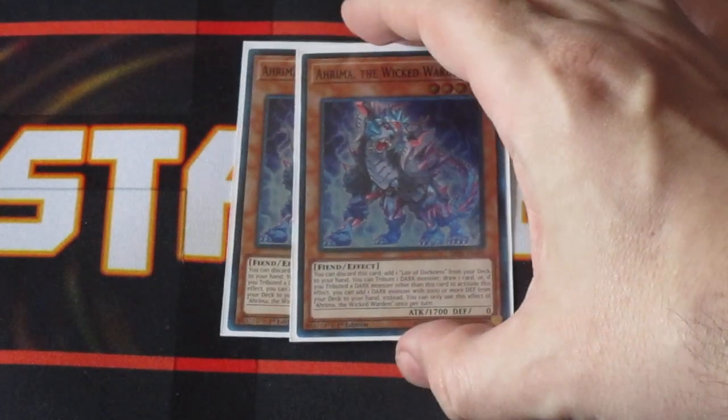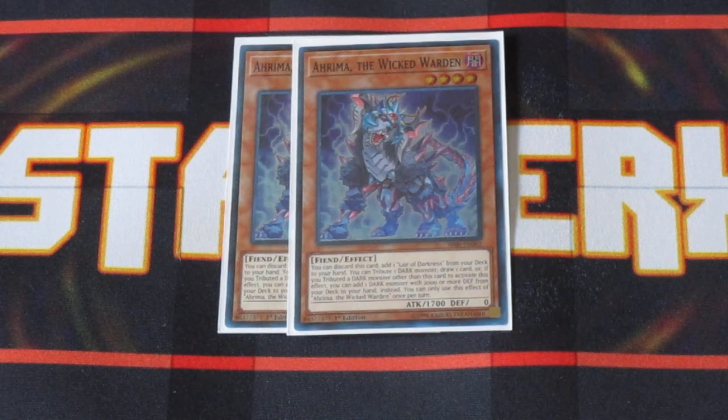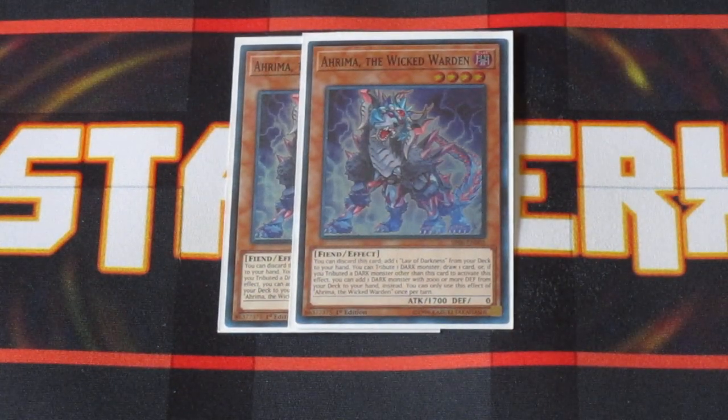For some spicy monsters in this deck, I am running Arya the Wicked Warden. Arya is in this deck to help you fetch your Lair of Darkness. Lair of Darkness is an amazing card — it helps with the tribute factor for various card effects like Amorphage Infection, or even taking your opponent's monsters off the board to help break their boards, which can be very useful. On the plus side, you tribute off any Dark or Tribute monster you control and draw a card, so additional draw power is always welcome.